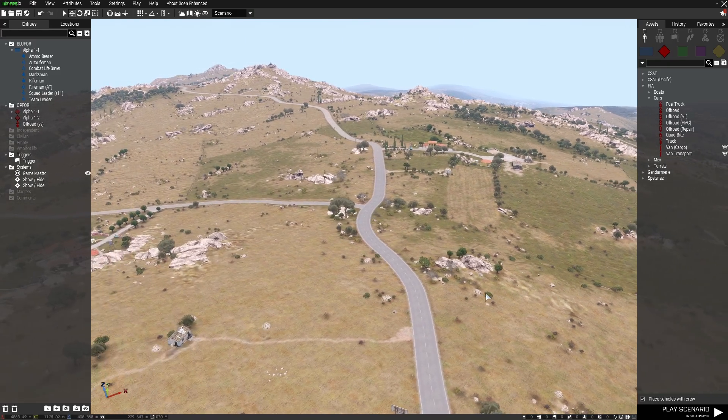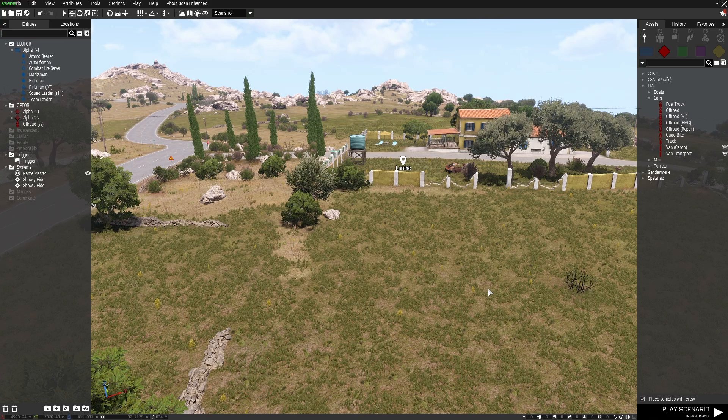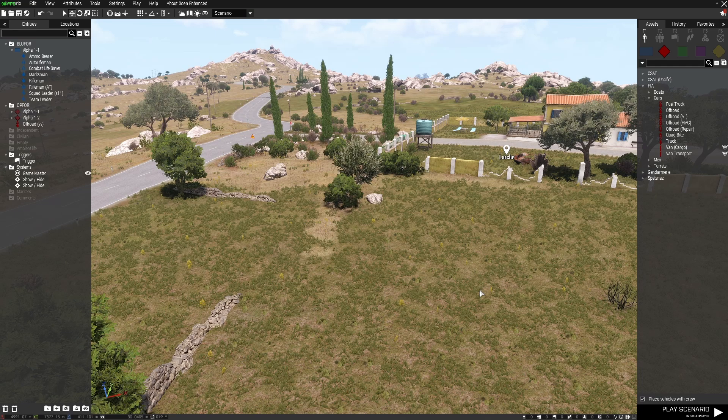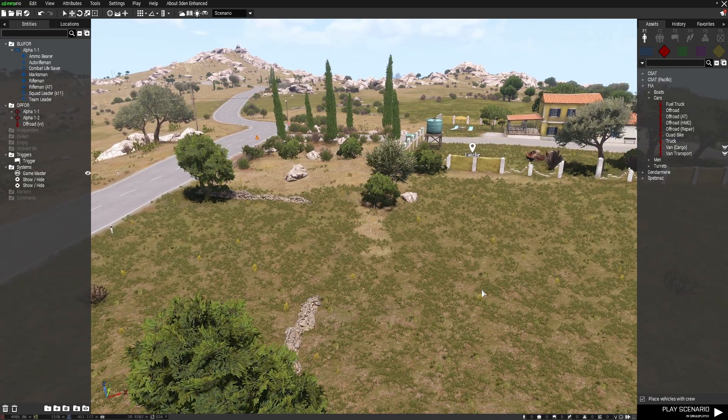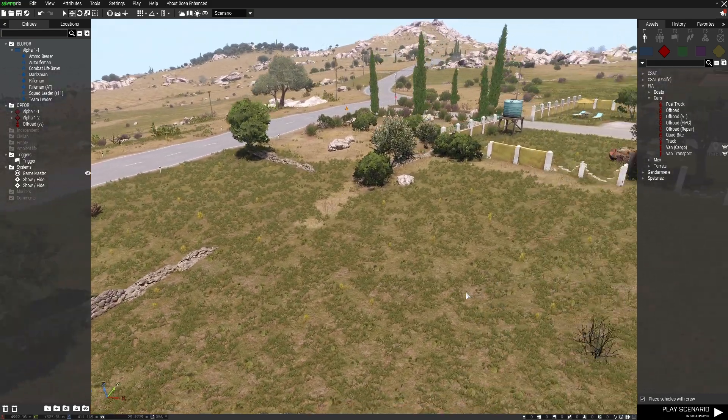Hi everyone, it's Vala from Online Combat Battalion with another Arma 3 editor tutorial for you. This one's a request from Brian to DontStop89, who's asked: please tell me how to make it so that whenever OP4 troops have been eliminated, an OP4 car starts to drive to any position that you want.